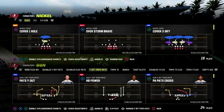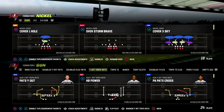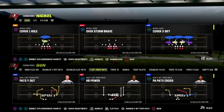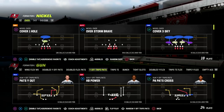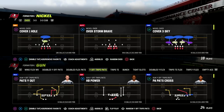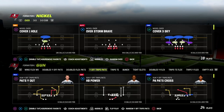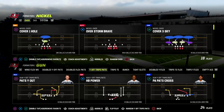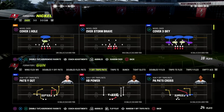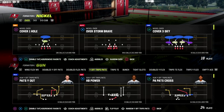If you want my entire Nickel Over defensive ebook with my favorite adjustments for formations, I've got a Patreon membership — it's only $10 to sign up. It gets you access to all of our ebooks and all updates to those ebooks. With the patch changing a lot about the defensive landscape of Madden 23, I'll be updating a lot of stuff over there in the coming week, so this is a great month to become a Patreon member given how much is changing.